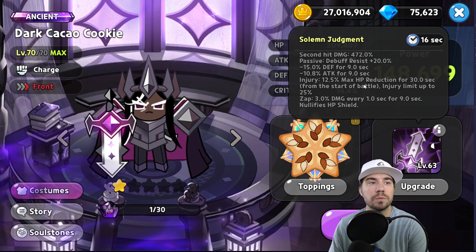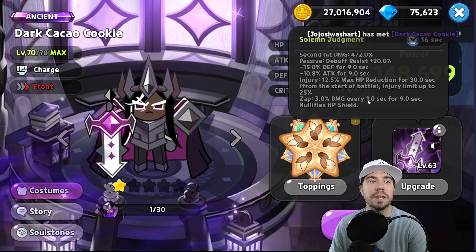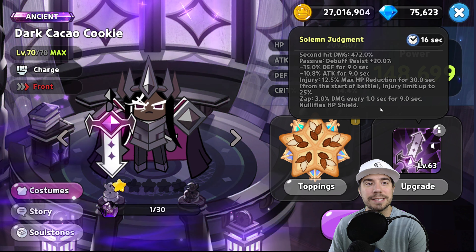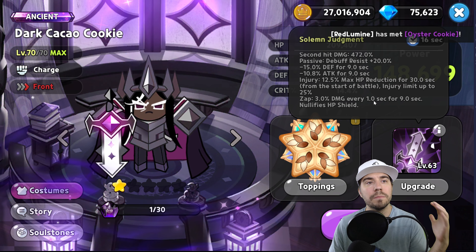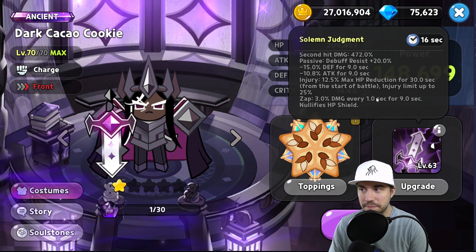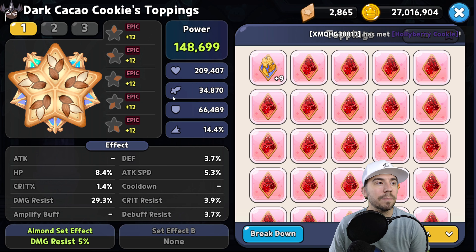Let's hop into it with the ancient cookie, Dark Cacao Cookie. This guy is a charger, a frontliner, and he is an absolute beast. He's a tank that has been part of the PvP meta for quite some time — still seeing him in it now, but definitely some changes. He's got tons of health and tons of defense.